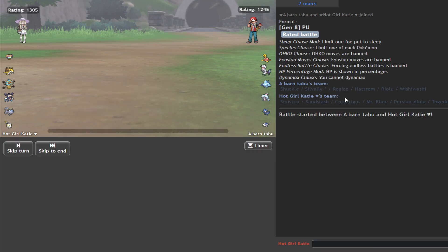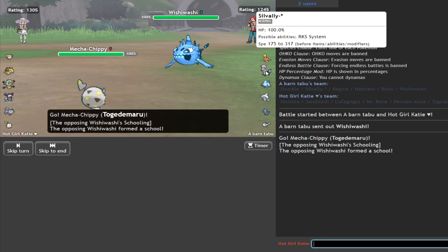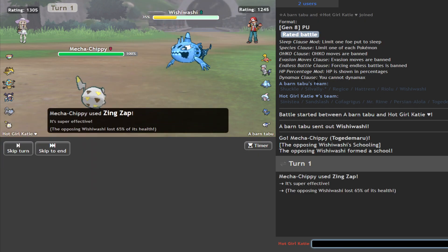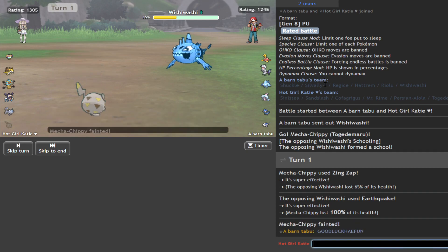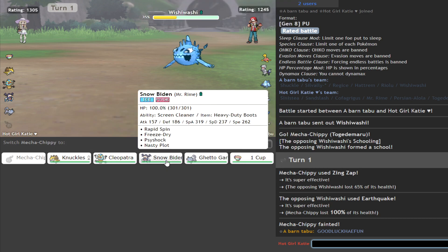What are you going to do? We'll start Togedemaru. Let's go for a Wisp — that's cool. I hope you're not solid ground. And I hope you don't have Earthquake. Oh shit, I'm dead. Good luck. Have fun. Okay, Chief. So we'll go to Rhyme, go right for the Freeze Dry.